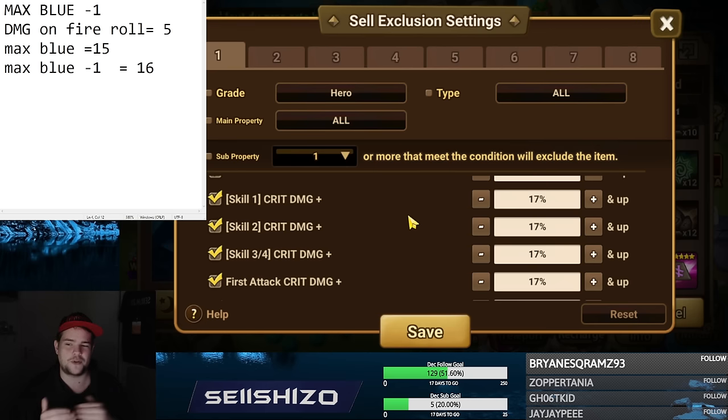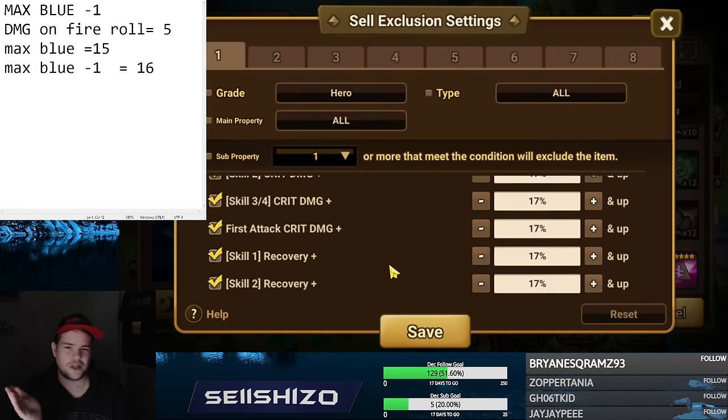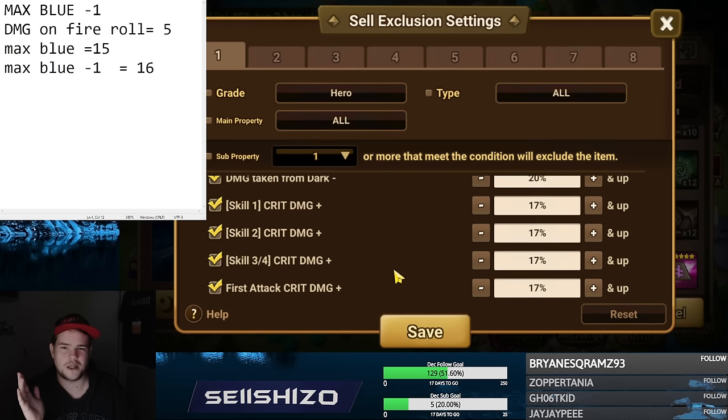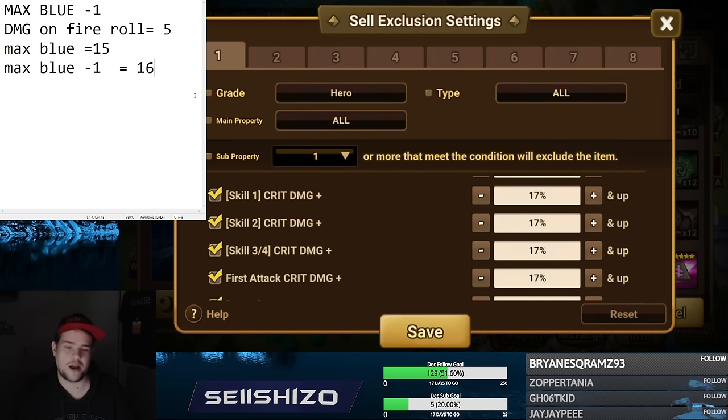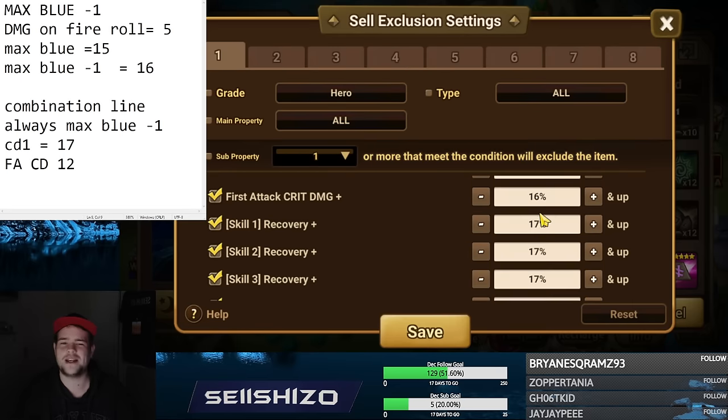There's a lot more potential for combination lines being interesting. In this case you just want pure damage, but you could have a crit damage line that's interesting. If you use it in PvP or siege, combination lines aren't too great. If there's any combination line, I always go max blue minus one — even if I farm a lot of this stuff. For example a CD line at 17 combined with a CD-own at eight — those lines combine very well, same with first attack CD at 11 or 12.